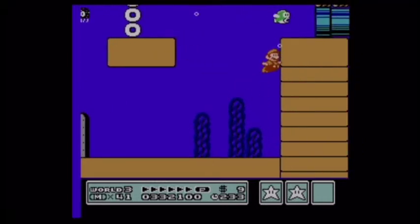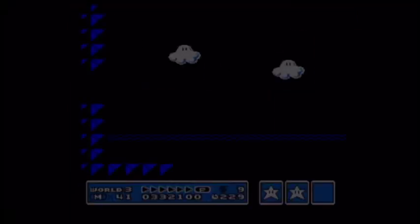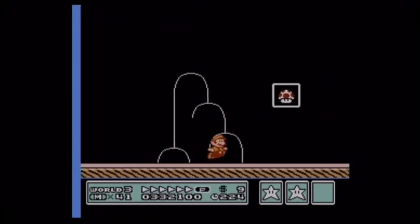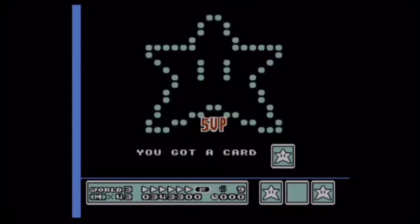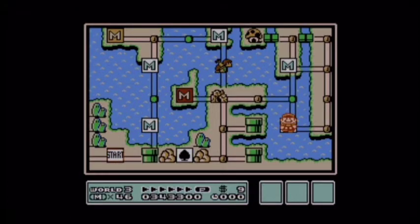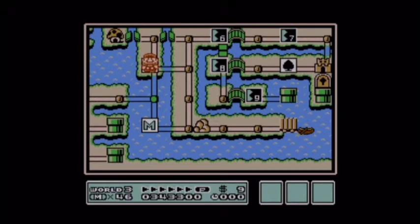There's one section where you're trying to dodge an entire school of Electros — those electric jellyfish. I wonder if that's where SpongeBob got the idea to have the jellyfish shock you if you get stung.